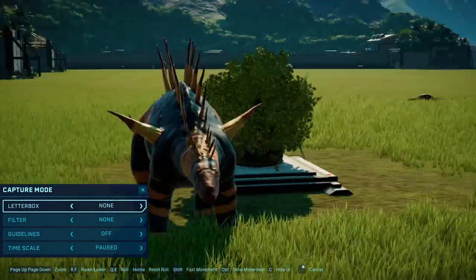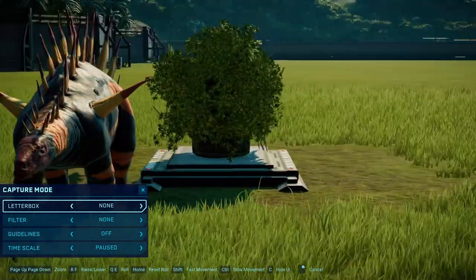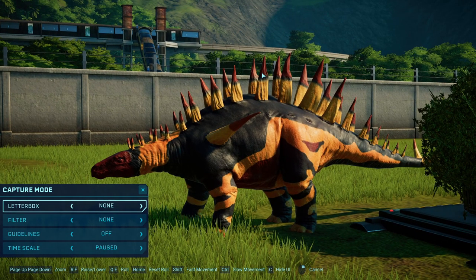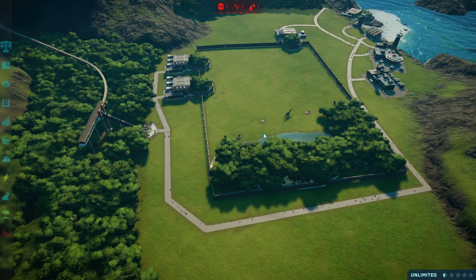I did contemplate using Chungkingosaurus, but there were far too few plates. Maybe it could be used for Tuojiangosaurus, but we'll just have to see. Lexovasaurus is not a very well-known dinosaur, to be frank. Because it was discovered in Europe, it wouldn't be a surprise if it turns out to just be a genus of Dacentrurus. We do have very few remains of Lexovasaurus specimens. The yellow could maybe be a little brighter, but I was satisfied — yellow can be quite a tricky colour to work with.